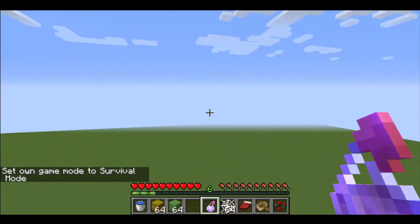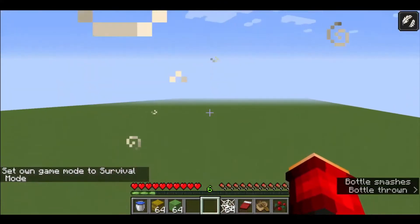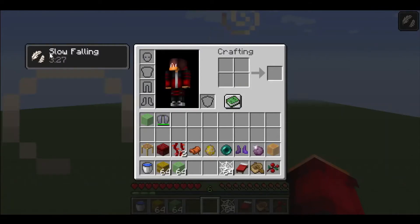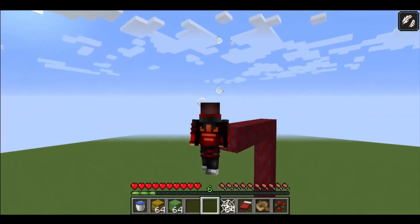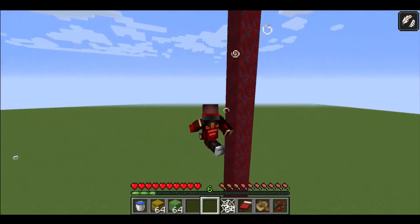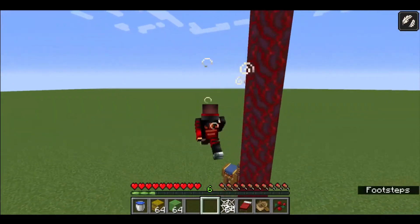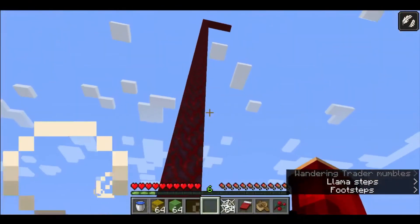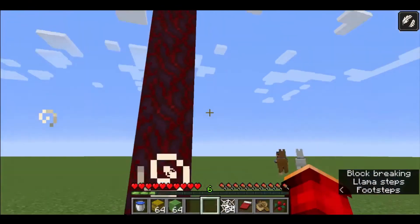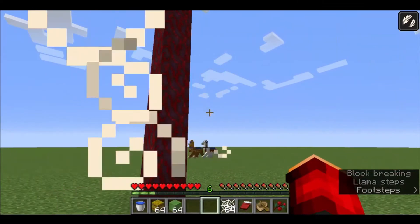Next on the list is a splash potion of Slow Falling — or any potion of Slow Falling. If I just splash this down, you can see I have the Slow Falling effect for three and a half minutes. What this does is make me jump and fall really slowly, and it removes all fall damage. You can get potions or just give yourself the effect — it's very useful.